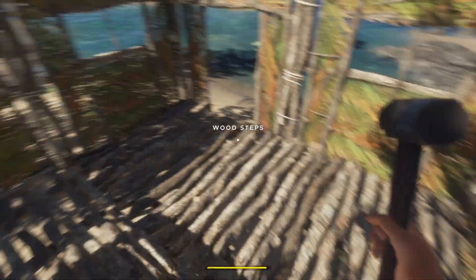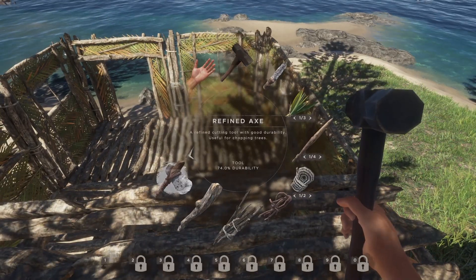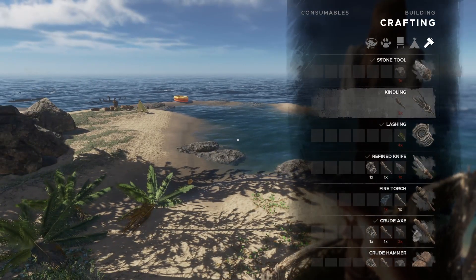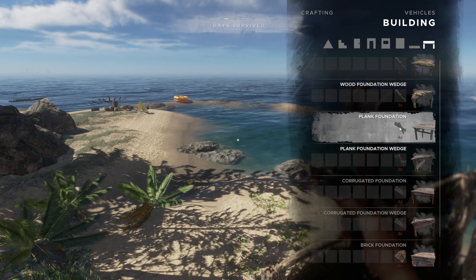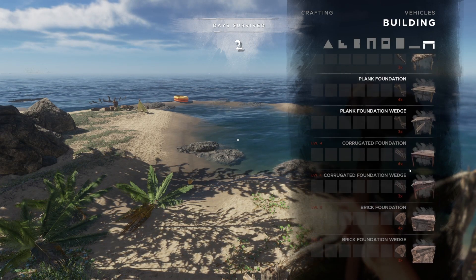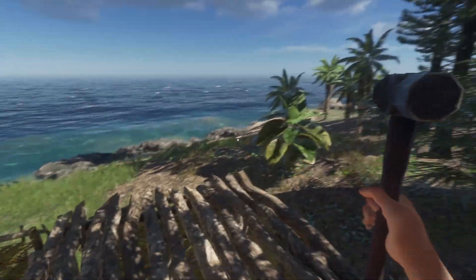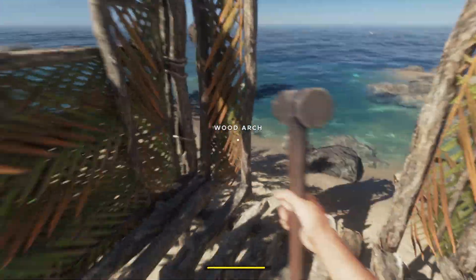There we go — now we have a second floor! I kind of want to change the design for the second floor. The first floor has basic wood, but looking at the building category we have plank foundation, corrugated foundation, and brick foundation. I want to do plank walls around here for the second floor.